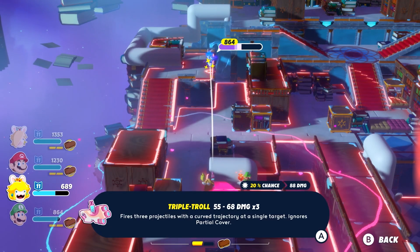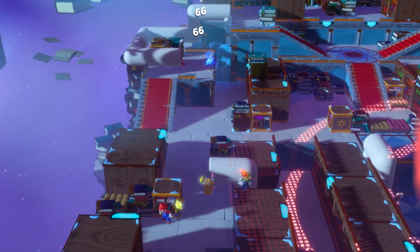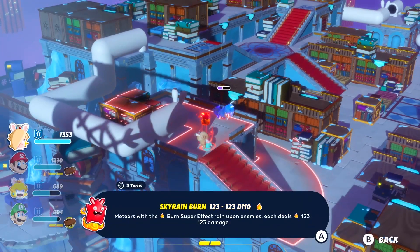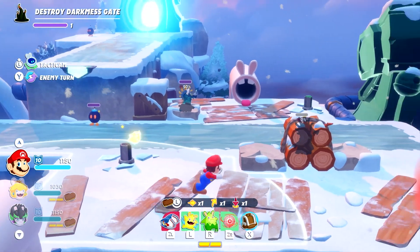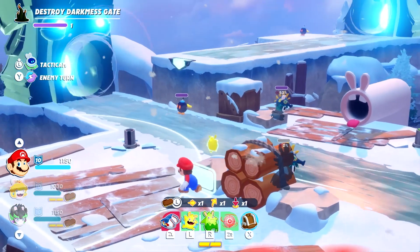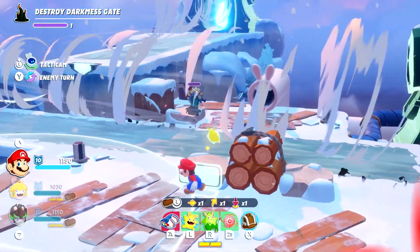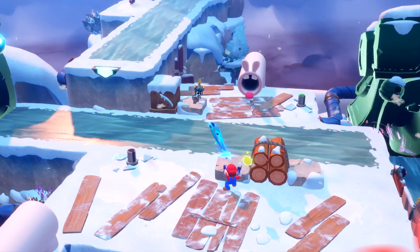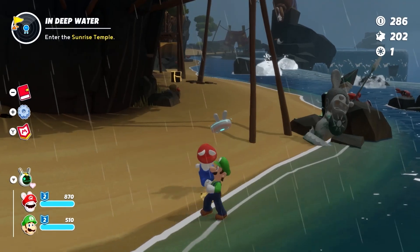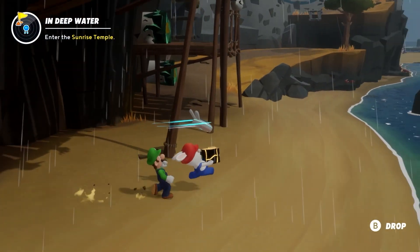In one such side quest, we helped a mad scientist whose lab had been invaded by that dark, inky stuff. The brilliant final battle of this quest involved pushing buttons as we moved through the arena to start up wind machines. Eventually these would push bomb arms through the area, enabling one of my party to trigger it and then lob it into the darkness to finally clear the way through.